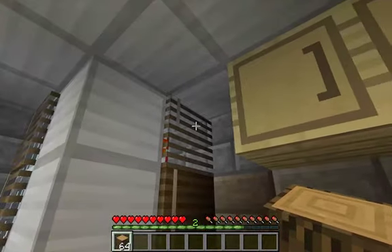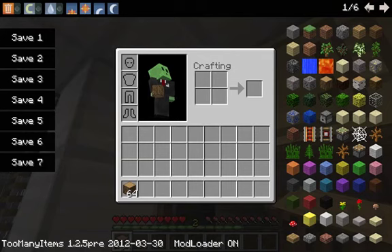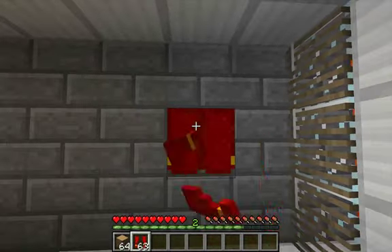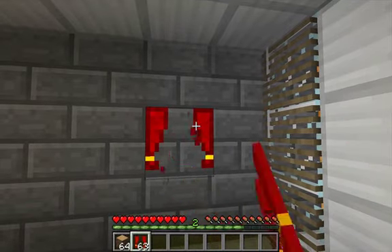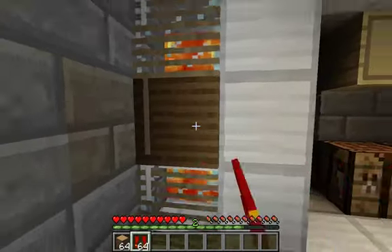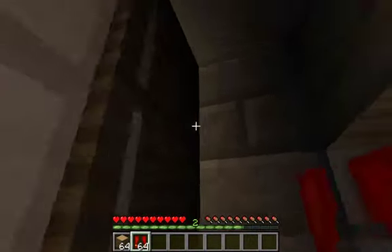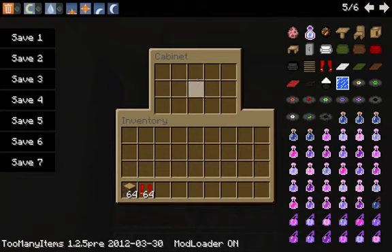These are blinds. There are two types: there is that, and there are curtains, which sort of work like that. So it closes and they still have that outside effect, so it's more realistic. These are kitchen cabinets.